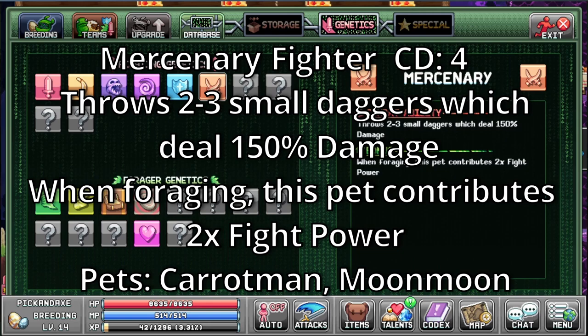Mercenary. It's a fighter with a cooldown of 4. Throws 2 to 3 small daggers which deal 150% damage. When foraging, this pet contributes 2x fighting power. The pets with this ability are the carrot man and the moon moon.